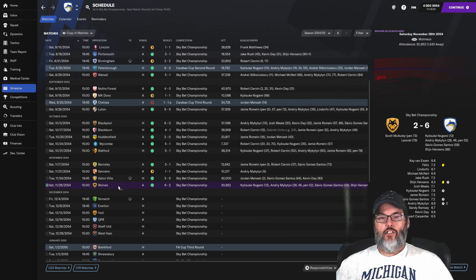And then a 6-2 dismantling of Wolves — Mikaten with the hat trick. Nagami, Gomez Santos, and Stigian Henson all with goals.